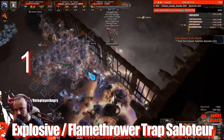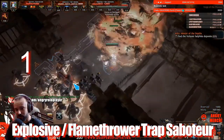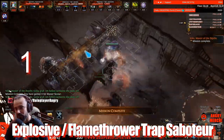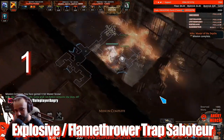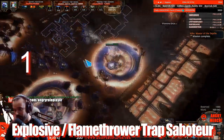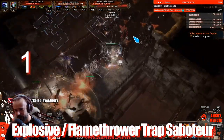I start with the Explosive Trap and Flamethrower Trap Saboteur — a reliable build that hasn't been nerfed that much and hasn't really changed. It's a very reliable, fast, effective, relatively tanky, and also very cheap build. It also has very good damage, so overall it's probably one of the best, cheapest, highest DPS builds still existing in the game. And looking at how traps were actually buffed in this patch, I think traps will be very popular in the Expedition league.